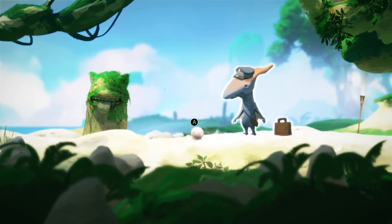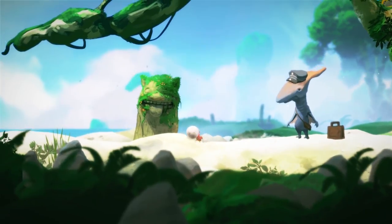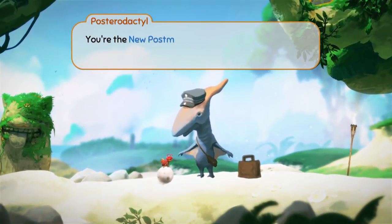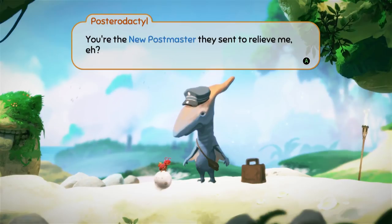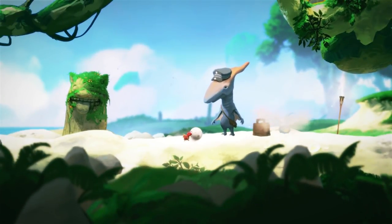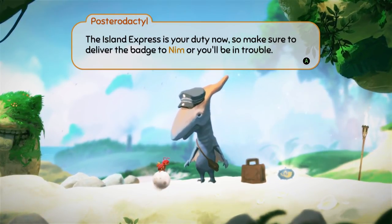I've actually played a chunk of the game already, but I thought I'd show you from the start so you could see how it grows and develops. Yes, that is a dung beetle. You play a dung beetle who is also a postman, who also has to move around the island as a pinball. When it comes to the pinball stuff, it's the ball that you're catapulting around with the dung beetle attached to it.